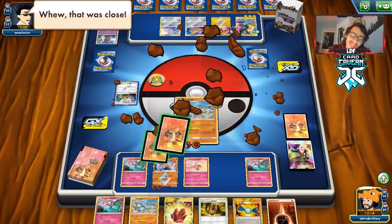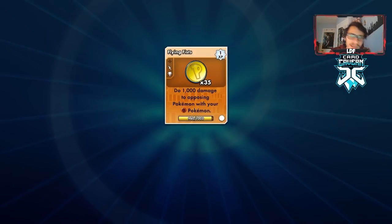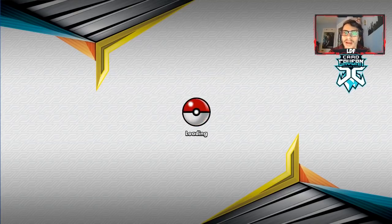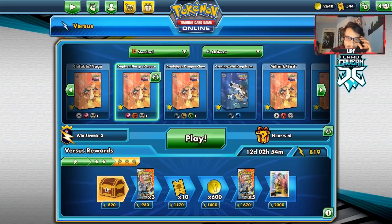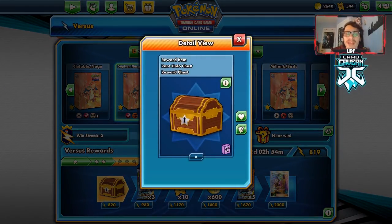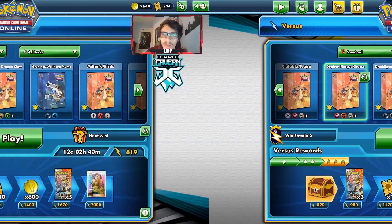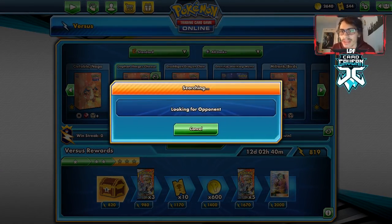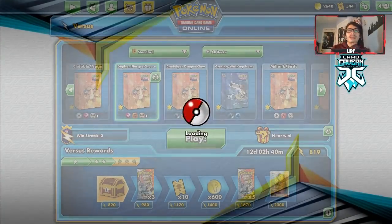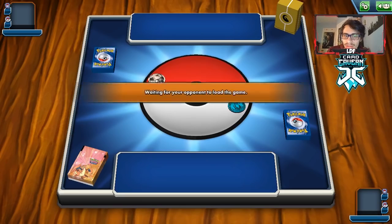We were one knockout off — that's brutal. I think we still played the game fairly well. We should have gone with Donphan when we had the chance. Let's go try out this deck one more time. That was a pretty good game against the Pika deck — we got a little unlucky not being able to find Great Catcher. My opponent played smart using Marshshadow to break through my Sturdy, which really helped them.